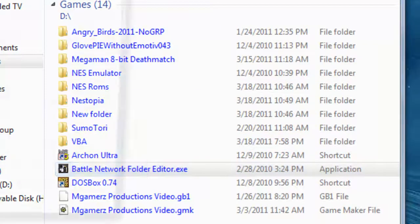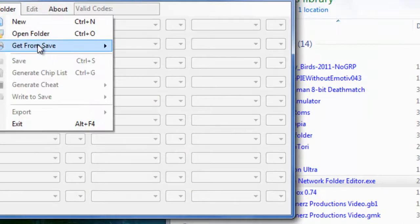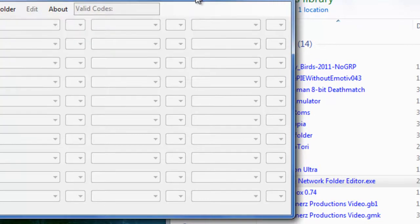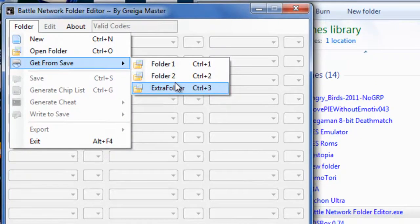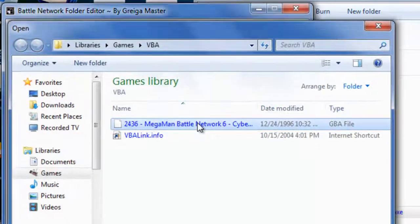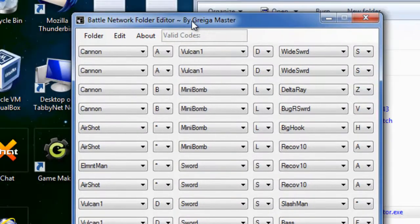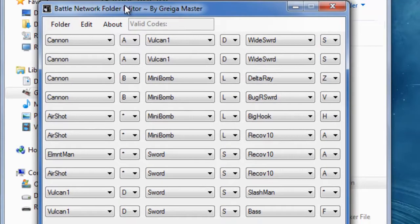So this is Hacking a Folder Loop Bug 2, since it is now more advanced. What I'm going to do is — Gregamaster here has built a tool that lets me get from my save the extra folder data. I must open a ROM first, okay. So we open this, we open the save file, and as you can see right here is our current list of chips in our folder.